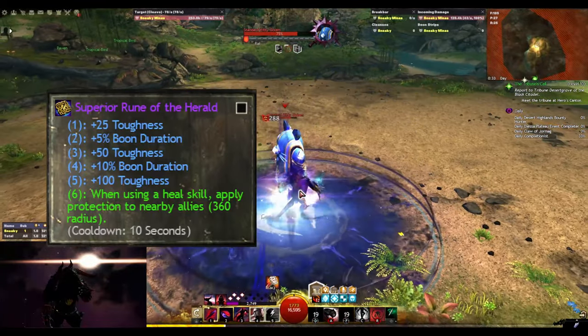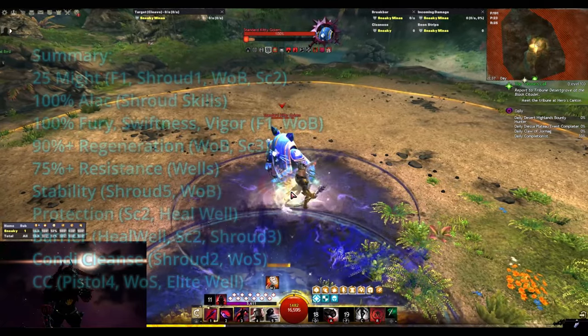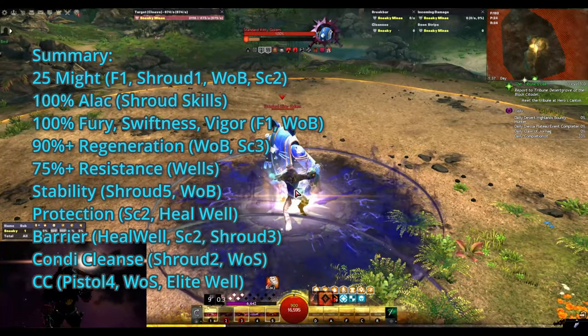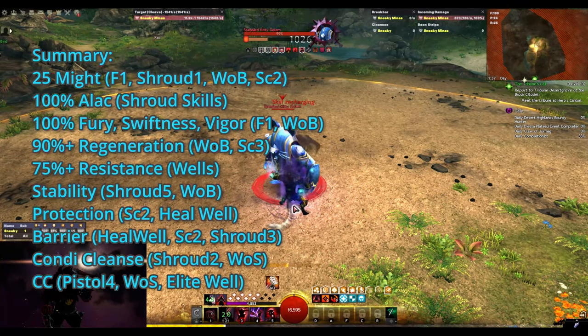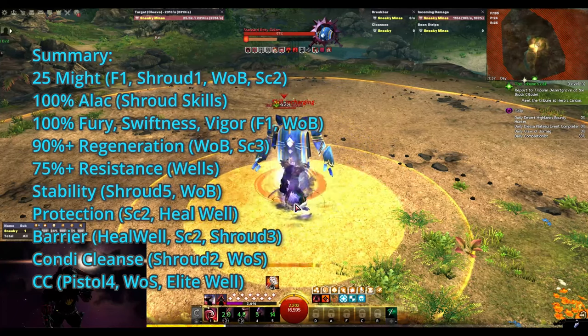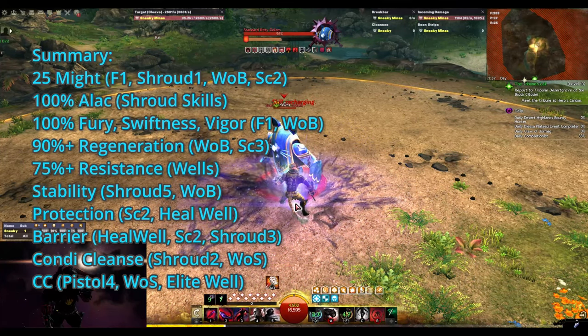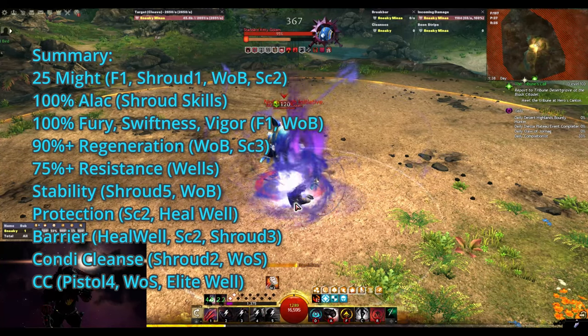We run Herald Runes which gives 4 seconds of protection when using a heal skill. In summary, you can provide almost every boon in the game except Quickness and Resolution. The general loop is cycling between your Shroud abilities and using your initiative for Scepter 2, 3 or Pistol 4 as needed, while using F1 and your utilities mostly off cooldown.